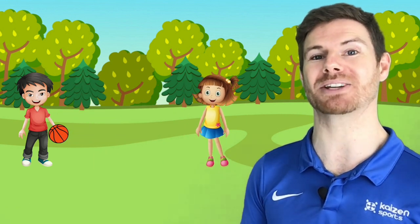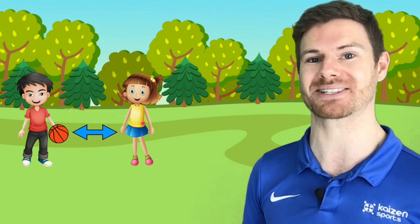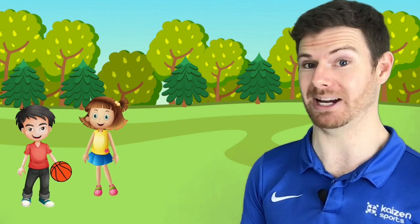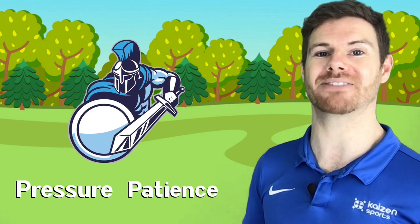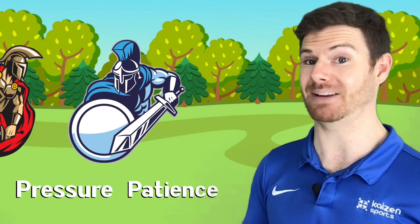Encourage children to close the space quickly but slow down, leaving a gap of about two to three steps. This makes it difficult for the attacker to move forward or escape down the flanks. Defenders can then keep closing in — remaining patient, waiting for the right time to steal the ball back. Finally, remember that the focus is not on attacking this week, it's on defending. The majority of your interventions will be on pressure and patience, but praise effective attacking when you see it.